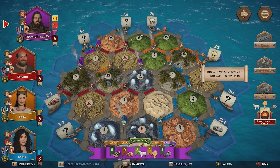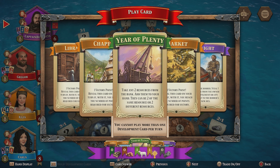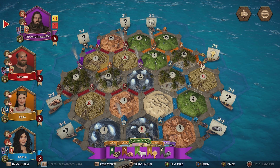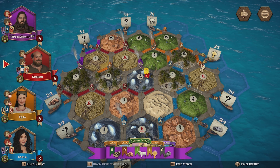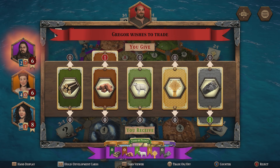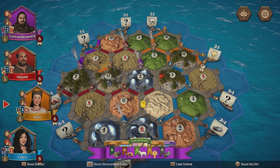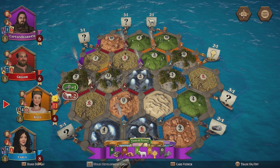Another knight card — okay. Let's use Year of Plenty. I can't play more than one development card in any one turn. I'm on nine — I can't trade anything right now. I've never had this many development cards in my life. This is exciting — Carla could take this though, so that's scary. I've been robbed — no!